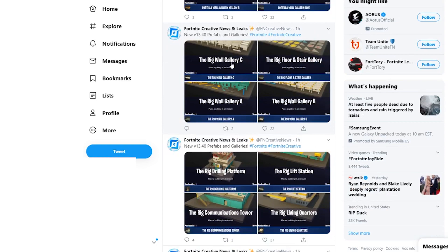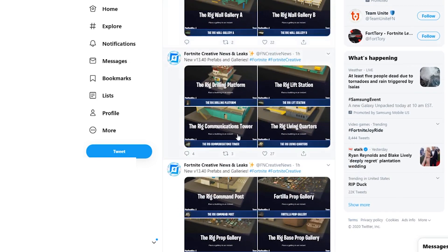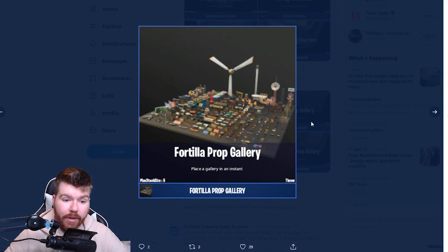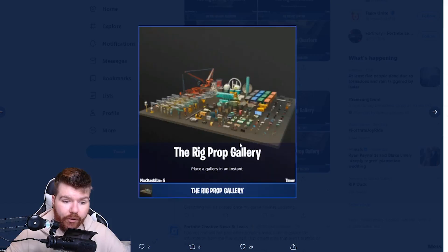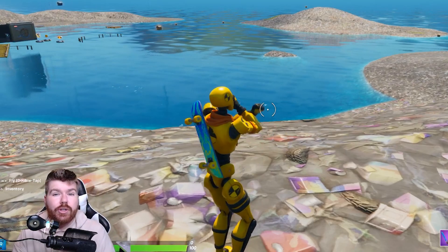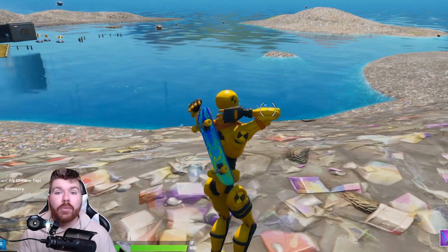Another huge prefab and gallery update: we're going to be getting the rig walls, so for the old POI the Rig, it looks like we're getting all of the prefabs from it. The Fortilla prop gallery and rig prop gallery will be huge additions as well. All in all this is a huge update because of the files they're adding, which means we're getting more stuff.